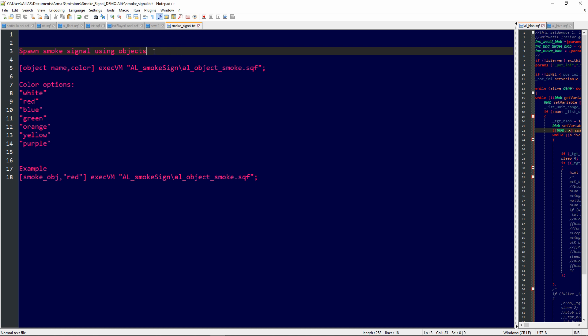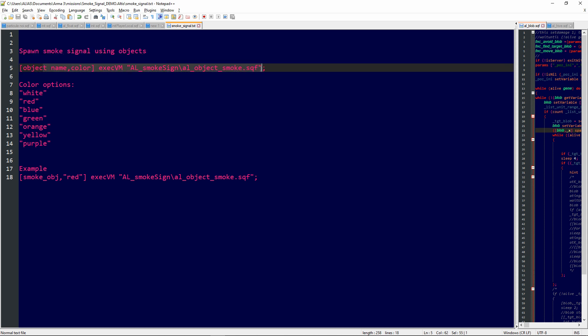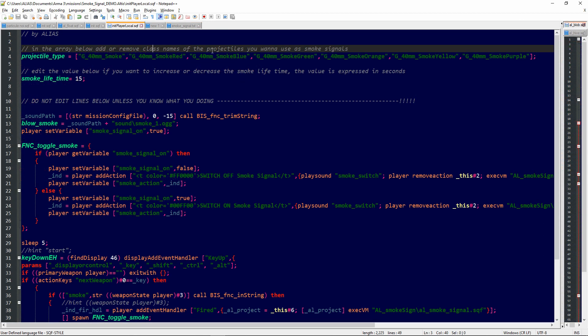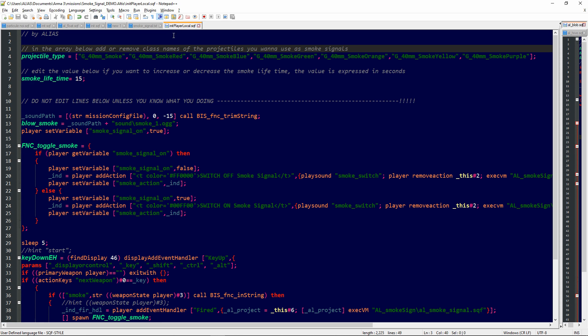Now let's have a look at the parameters. If you open up the smoke_signal text file, you'll see the syntax for the script that generates a smoke signal by hand via another script or the debug console. We have here the name of the object and the color, which must be between quotes. As options for color we have: white, red, blue, green, orange, yellow, and purple.